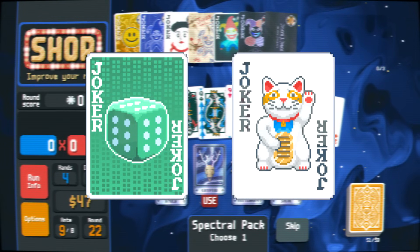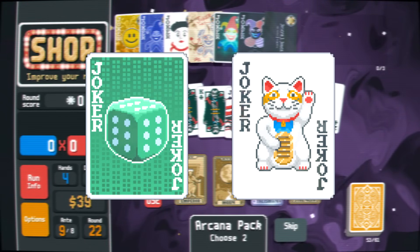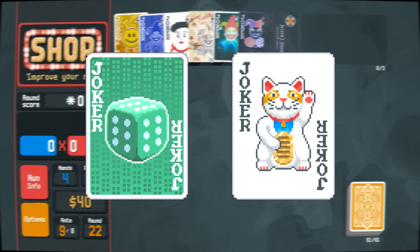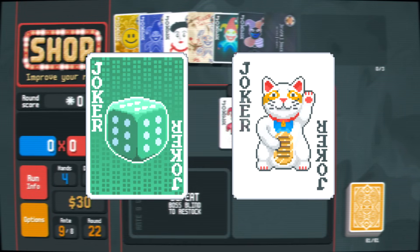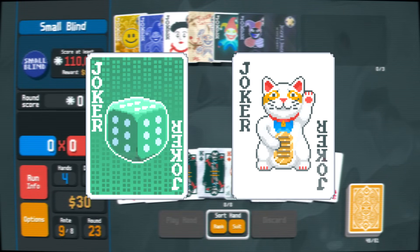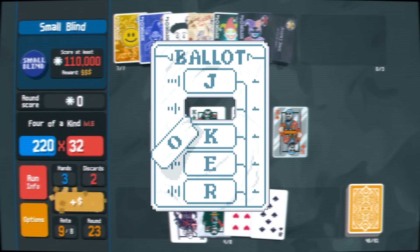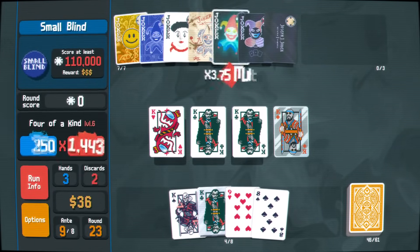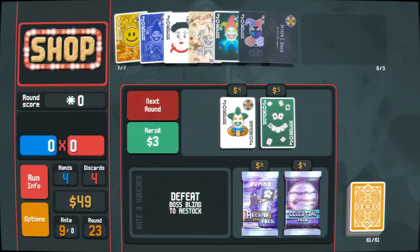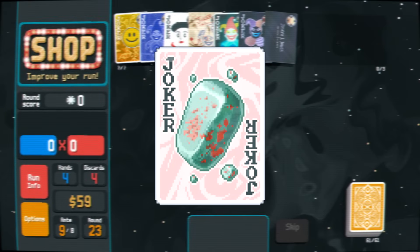The Oops All 6 plus Lucky Cat combo! This one is based around luck, and we actually did a build like this in a Wilder Seed video, so check that out if you want to see it in action. Oops All 6 doubles your odds to trigger a luck-based event, and paired with Lucky Cat and a handful of lucky cards, you will be getting lots of Mult, money, and a multiplier that can go to the moon. This combo also benefits from Hanging Chad, which can re-trigger a lucky card 2 extra times. It can also be paired with Space Joker for a 50% chance to upgrade your hand type, and with Bloodstone for a guaranteed 1.5x multiplier for every hearts card you play.